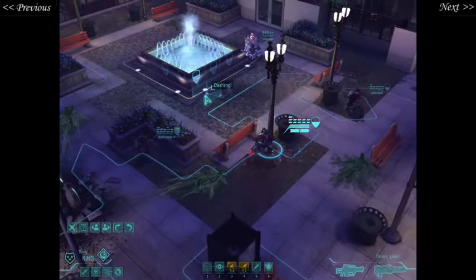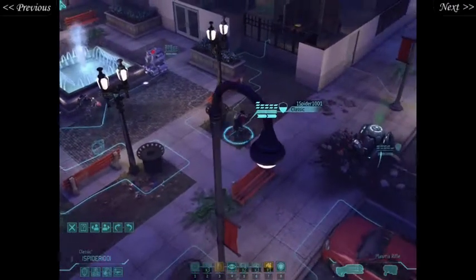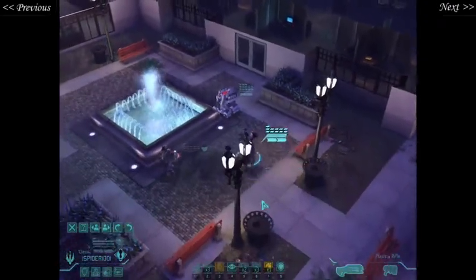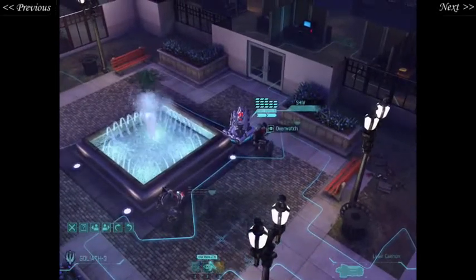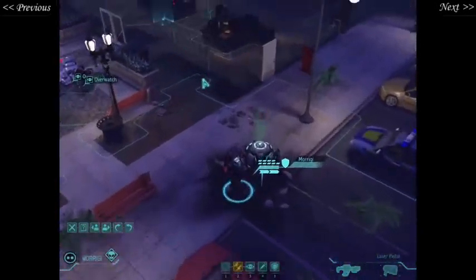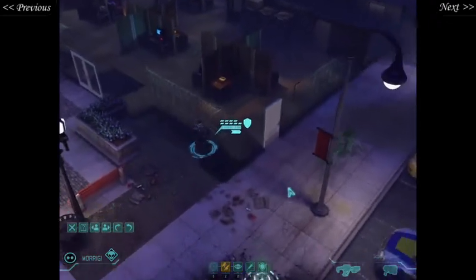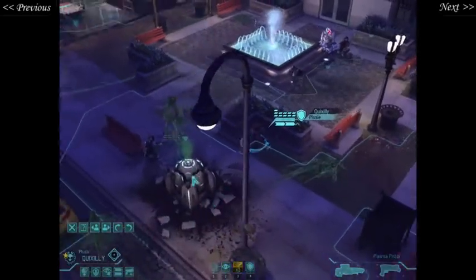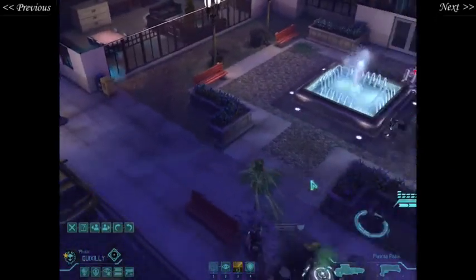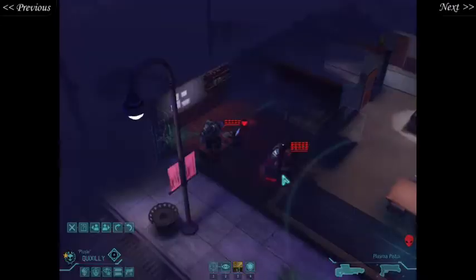The blaster launcher is considerably nerfed from X-COM to the first game. To be honest, it's fair enough — it was a bit strong. Considering this is also a multiplayer game, they have to make some things almost fair. We'll get Quick Sally to make a nervous advance. Too close — now the aliens get their free move.